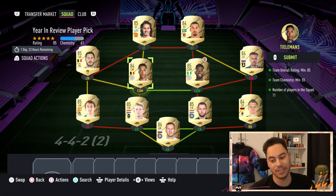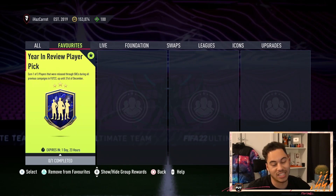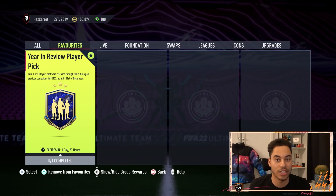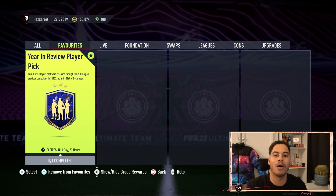The formula for this squad: we've got one 86, six 85s, and four 84s. This is going to cost you about 88,000 to 90,000 coins for this Year in Review Player Pick. It is untradeable, which is the reason I'm probably not going to submit it. But let me know what you guys get in the comment section down below. Remember, there are only cards that were released through SBCs, so it's a good idea but a lot of good cards were released through packs, so it may not be fully worth it. Thanks for watching, hope you enjoyed, and I'll see you in my next video.